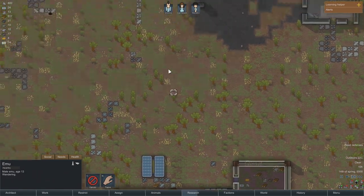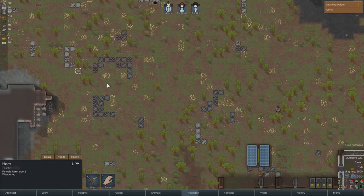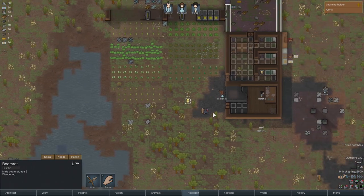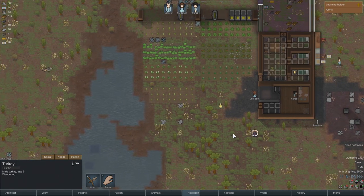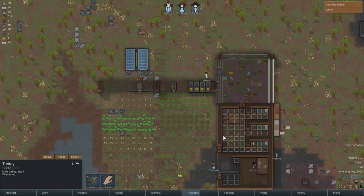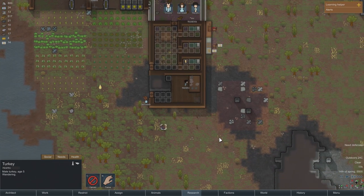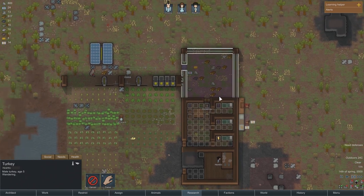In the meantime, we'll mark some of these things for hunting as well. What do we have here? A little boom rat. Don't really want to be killing the boom rats, to be honest, because they explode. So this will get us a nice little source of food going on.